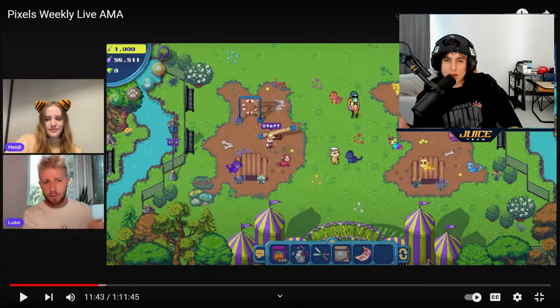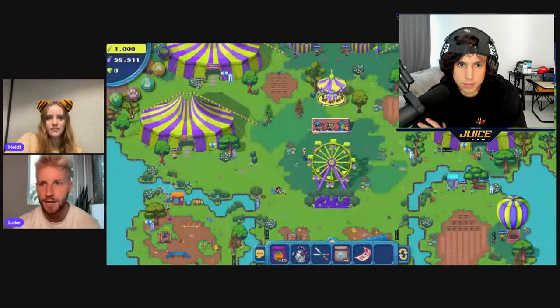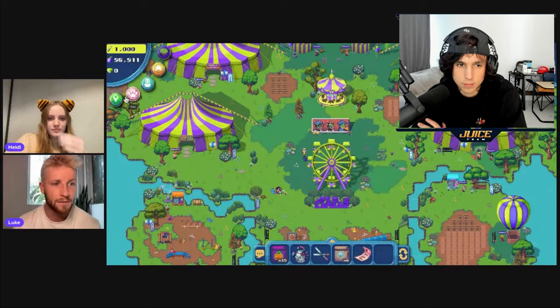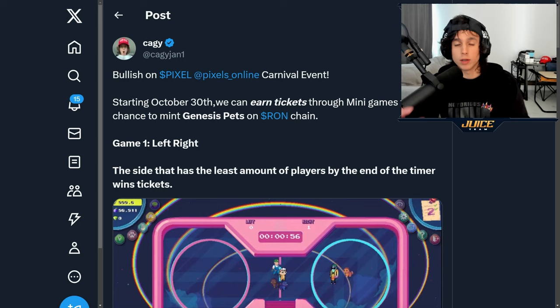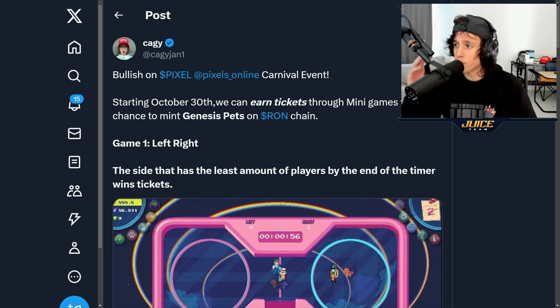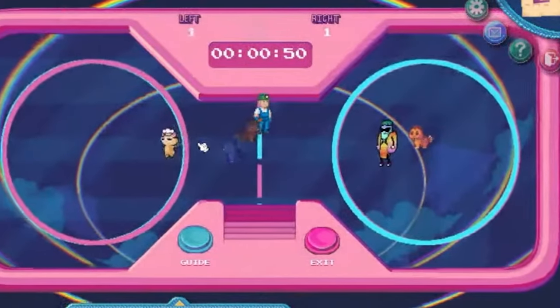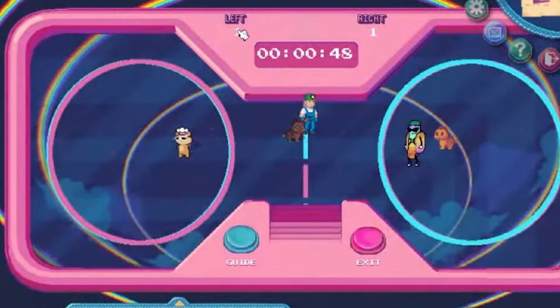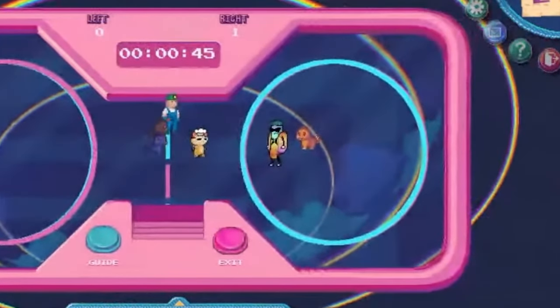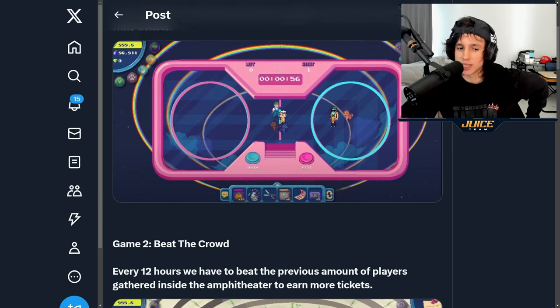Now let's look at how to get tickets and how the mini games work. There are four tents going live with four different mini games. The first is Left/Right — the side that has the least amount of players by the end of the timer wins the tickets. Your goal is to be in one of the circles with the least amount of players when the timer ends; if you're on the side with the least players, you get tickets.